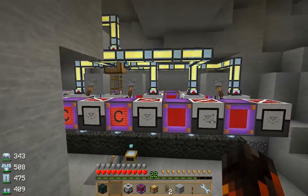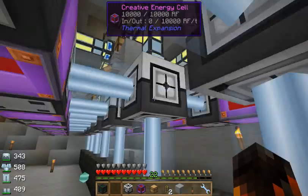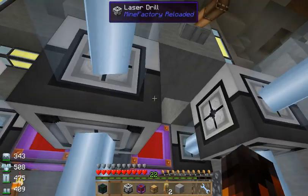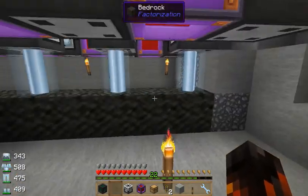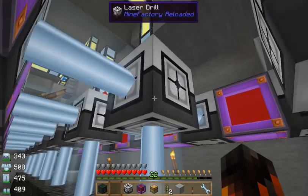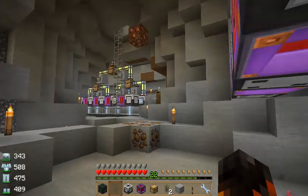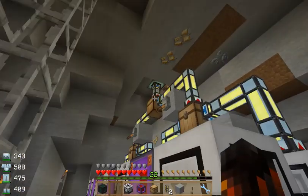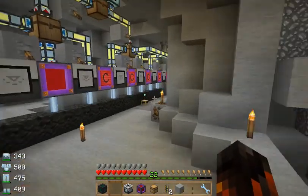Here is one of the laser drill farms. As you can see, we have bedrock here, because I traded 200 diamonds each for one block of bedrock. It's expensive to get bedrock on this server, but that's okay. I set up these laser drills, and eventually they mined enough for me to afford this one over here. All these go up through Tesseracts, which just teleport the output back to the original place.